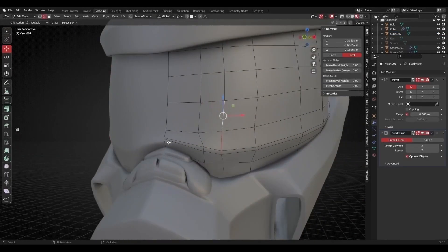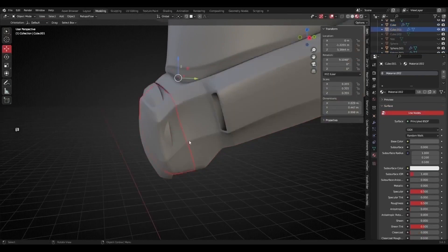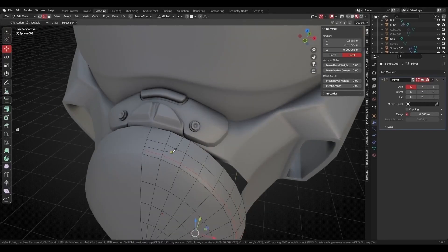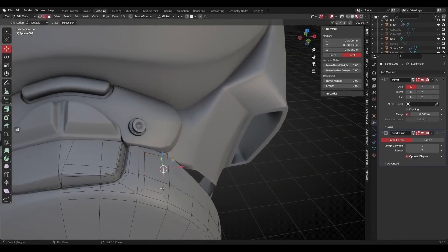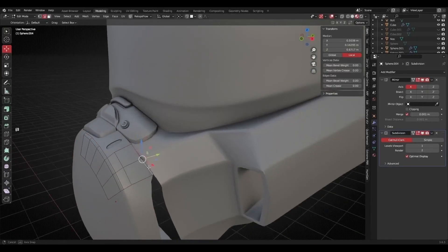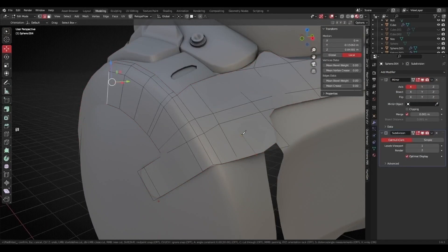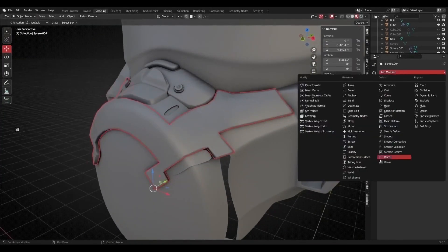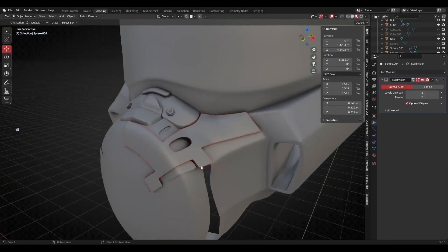I've crunched down that session recording into a time-lapse to leave here in case somebody finds it useful. The whole session was about six hours compressed down to around 10 minutes. Just notice that everything I'm doing is extracting geometry — I'm usually cutting it, adding some subdivision, or extracting an edge to build more geometry, rather than pumping everything up to a very high resolution mesh and fine-sculpting it.